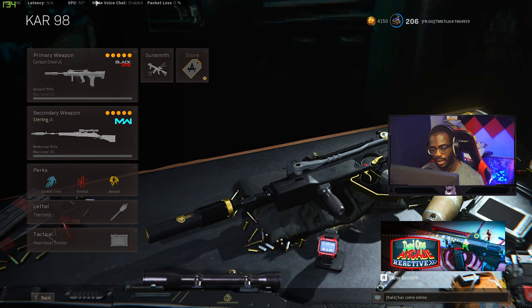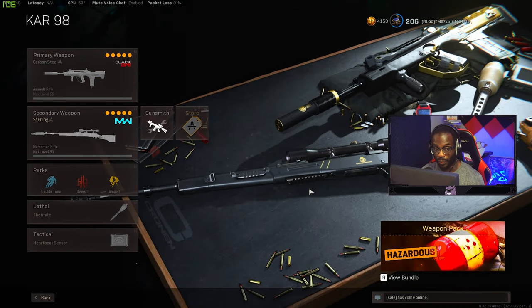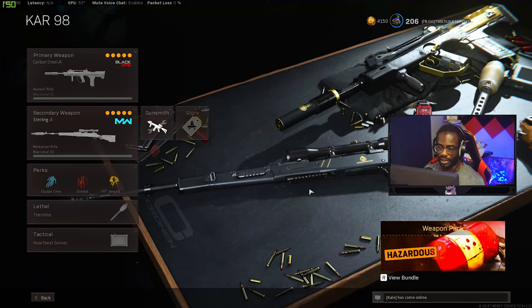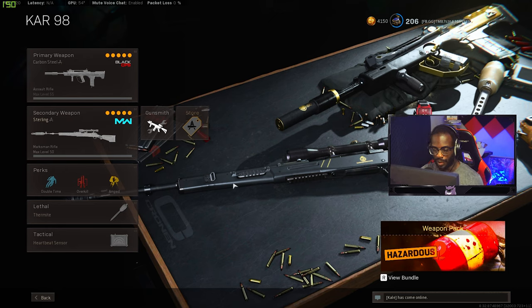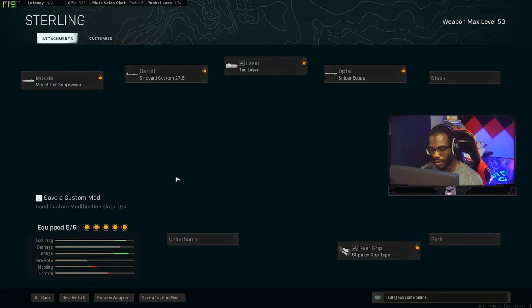On to the second loadout — we're going to be running the Kar98. The Kar98 is really good right now. With the DMR gone, you can snipe very effectively. The Kilo can't beam you from long distances either, so the sniper meta is pretty solid right now.